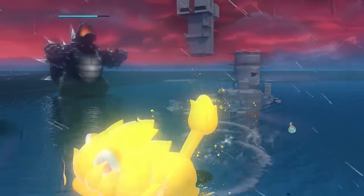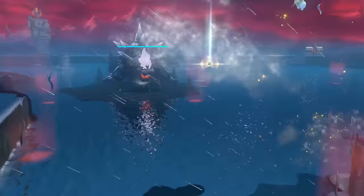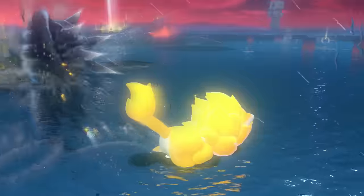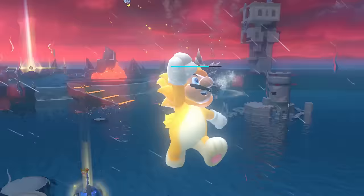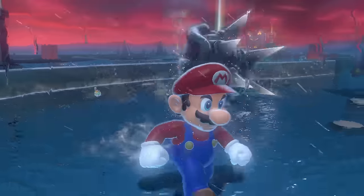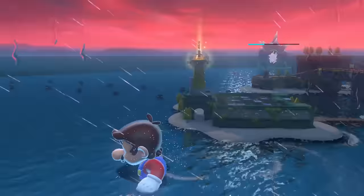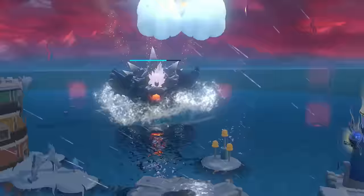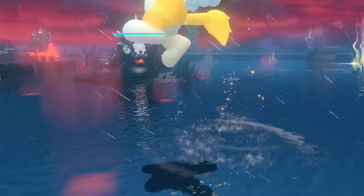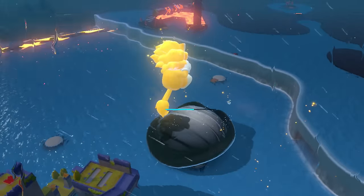Bowser's new design in this final rematch isn't just for looks though, as it will bring the pain with a much longer fight and attacks that are faster than usual. You'll be fighting as Giga Cat Mario, while Bowser will swap between attacks such as shooting a huge fire beam, tucking into his shell and charging straight at you, shooting spike pillars around the arena, and dive bombing you multiple times, sending shockwaves out with each impact. All of these attacks are massive, and since you're also slow and fairly floaty in your giga form, it's quite hard to avoid them for the duration of the fight.